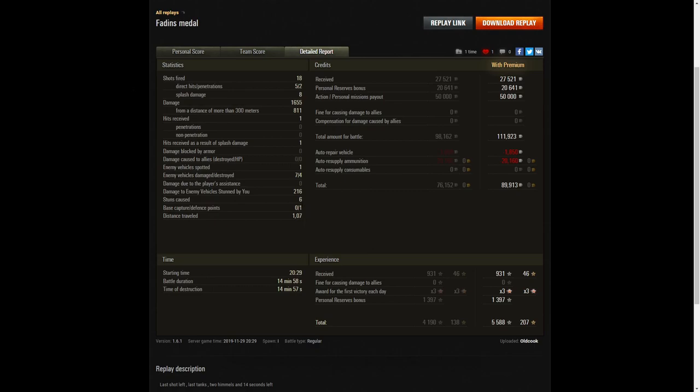He earned 27,521 credits from the game, a personal reserve bonus of 20,641, and the Veni Vidi Vici bonus of 50,000 credits, for a total of 111,923 credits — and that's for a standard non-premium arty. After repair and ammunition resupply he took away 89,913 credits. He picked up 931 XP times three for the first victory, plus 1,397 from personal reserves, for 5,588 experience points altogether.